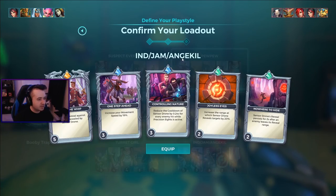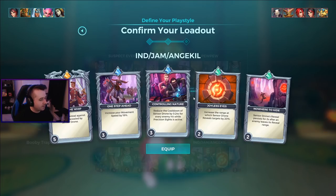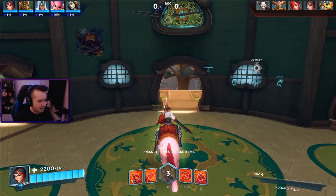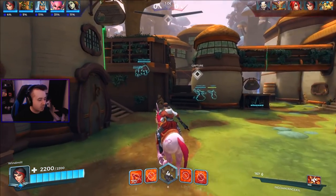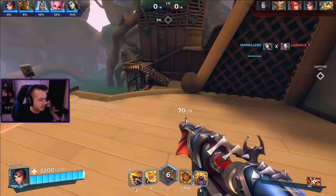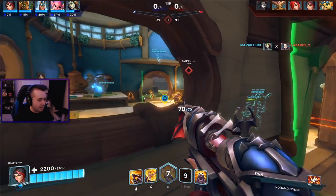Looking through suggestions, I found one from Angie Akilua and another from Indulgence. Indulgence had one that did not run Controlling Nature to three - ran it at one and bumped up Nowhere to Hide a little higher. This one's going to use Booby Trap, which makes it so when you detonate you do damage. It's a different way to play Vivian compared to the other more standard loadouts.